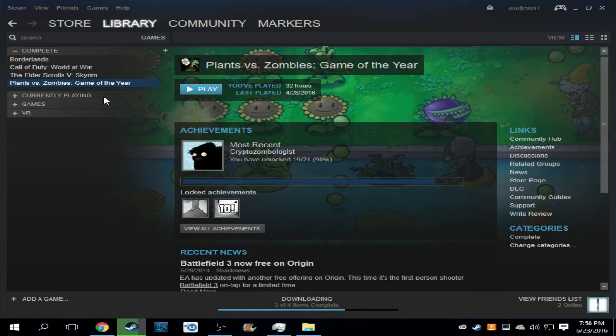Plants vs. Zombies — really solid tower defense game. It's only $5. On sale right now, it's probably like half off or something.